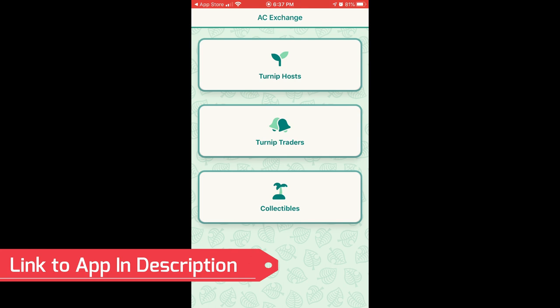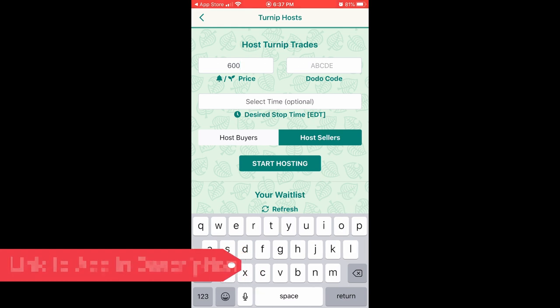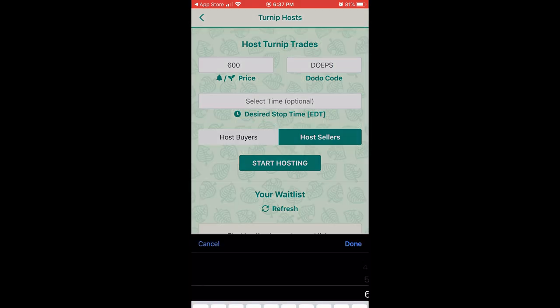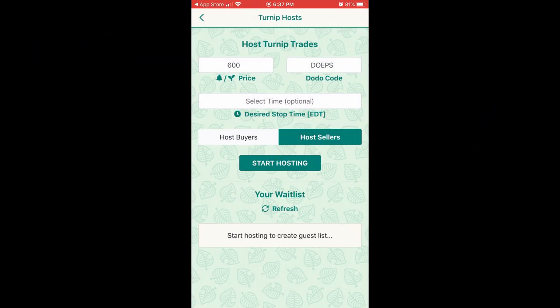The first menu you are presented with gives you three options to choose from depending on what you need done. Turnip Hosts is designed for you to display your high turnip prices to the Animal Crossing audience. You can display your price, dodo code, time settings, and whether or not you want to host buyers or sellers. What this does is basically broadcast your turnip prices and time availability to the Animal Crossing New Horizons audience.